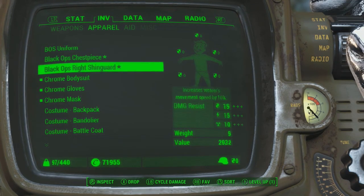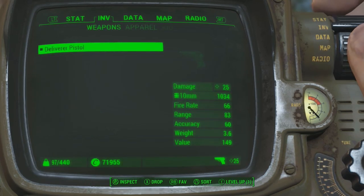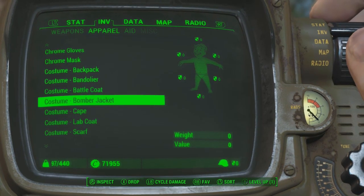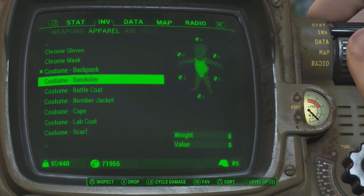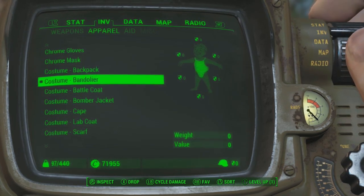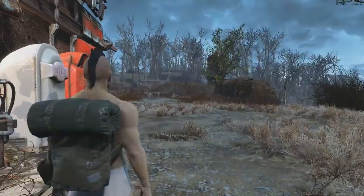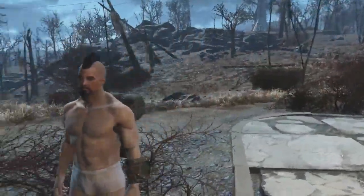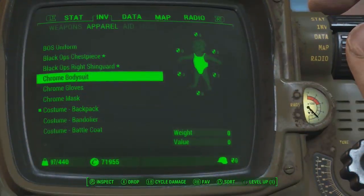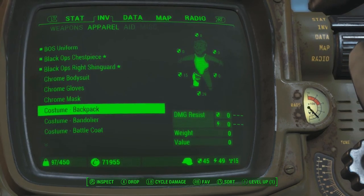Let's put some of this groovy stuff on. Let's take off the chrome body suit. The costume backpack — let's see how much of this stuff we can actually put on: battle coat, bomber jacket. Oh, you cannot actually put on all of it. So this is obviously going to be the backpack — the straps are a little bit weird not gonna lie, but overall those look pretty damn cool.